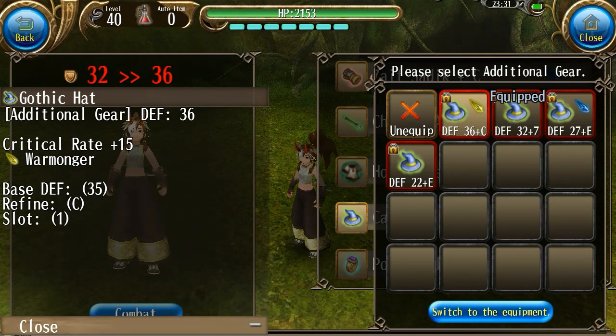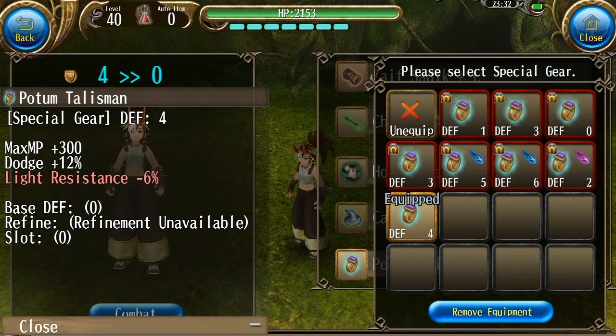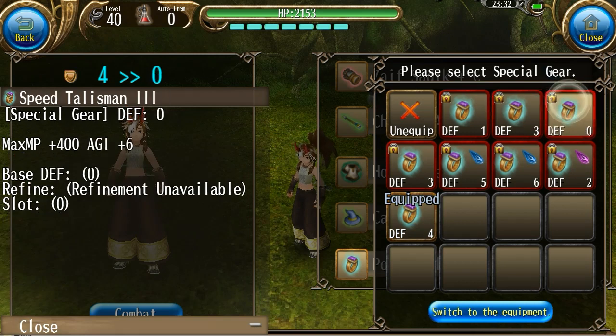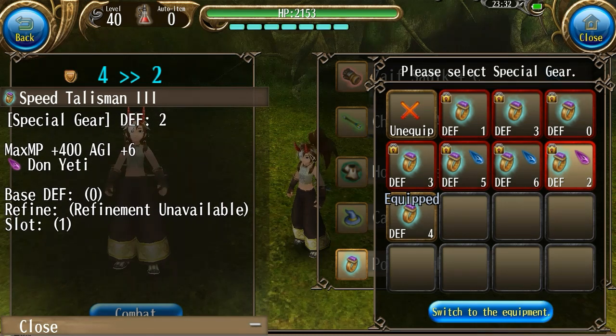Personally, I like to use my gothic hat more because I like to think of dodge as more of a substat, but you could definitely consider equipping the cattail if you wanted to. For your special gear, the Potem Talisman gives you a whole plus 12% dodge, which is very nice. However, it does also give you minus 6% light resistance, which is mostly negligible considering that most of the time you're not going to be fighting light elemental bosses and 6% doesn't do a whole lot. I do have a little bit of an issue with the 300 MP, so usually I like to use a speed talisman because you also get extra attack and other bonuses. If you have at least 2,100 attack speed, you can sacrifice 1,000 of it to equip a Don Yeti Krista to get more attack, though that is mostly optional.